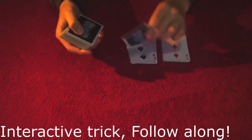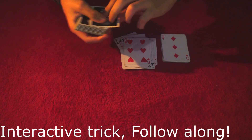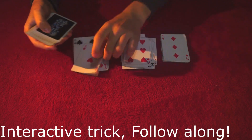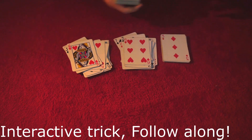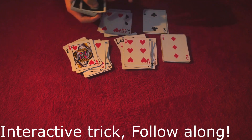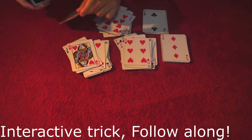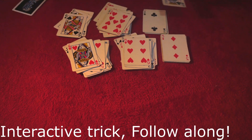So the next card is a 5, I'll count: 6, 7, 8, 9, 10, Jack, Queen, King. The next one: Ace, 2, 3, 4, 5, 6, 7, 8, 9, 10, Jack, Queen, King. Next card is a Jack: Queen, King. Then 2, 3, 4, 5, 6, 7, 8, 9, 10, Jack, Queen, King. Then 10, Jack, Queen, King. And King — and we've got some spare cards left as well.